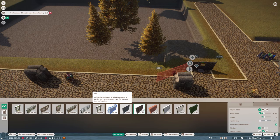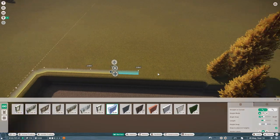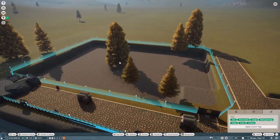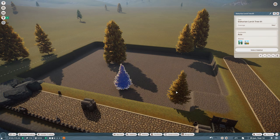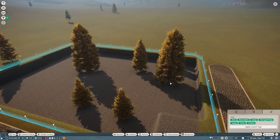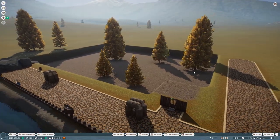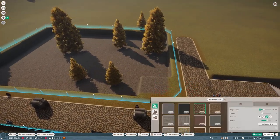Then we can put null barrier and put it all the way around. We've got this little barrier around the edge. We also have quite a lot of floating trees which I'm just going to put in the habitat for now - if the pandas don't like them we can always move them out later.